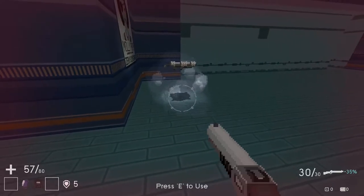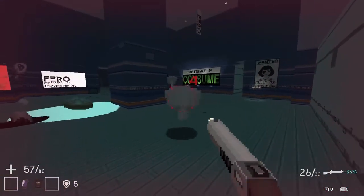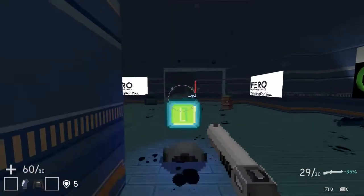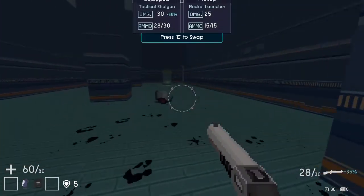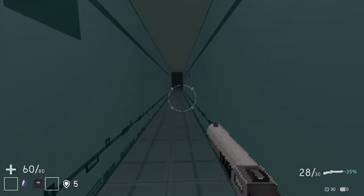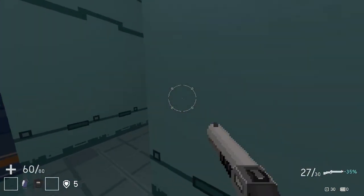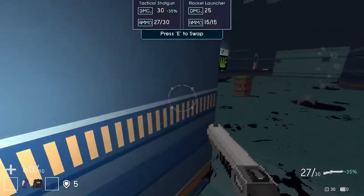It doesn't seem like ammo has actually been an issue yet. More HP. Those are the weak enemies — I'm assuming they're melee because they just keep charging at us. Oh, they're shooting at us. It seems like they have unlimited range — as soon as they shoot at you the bullets just keep going and they don't stop.